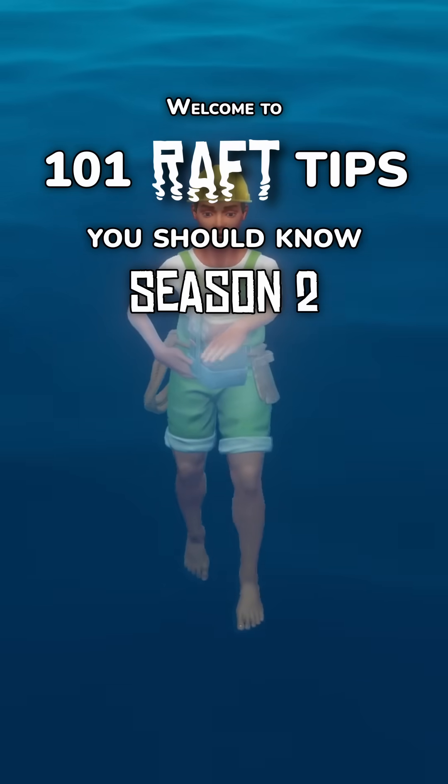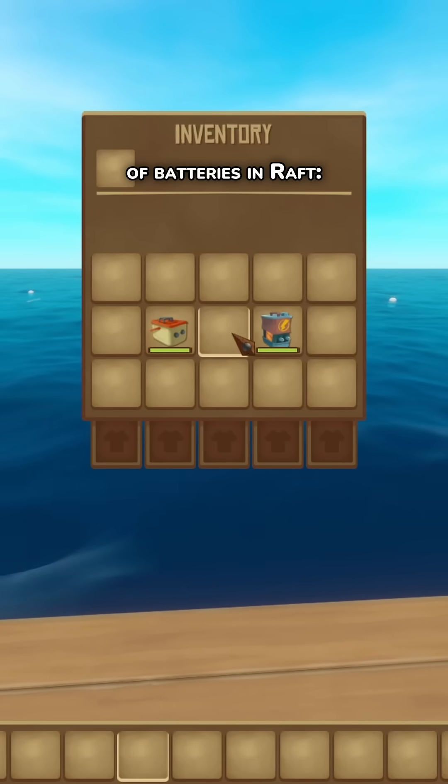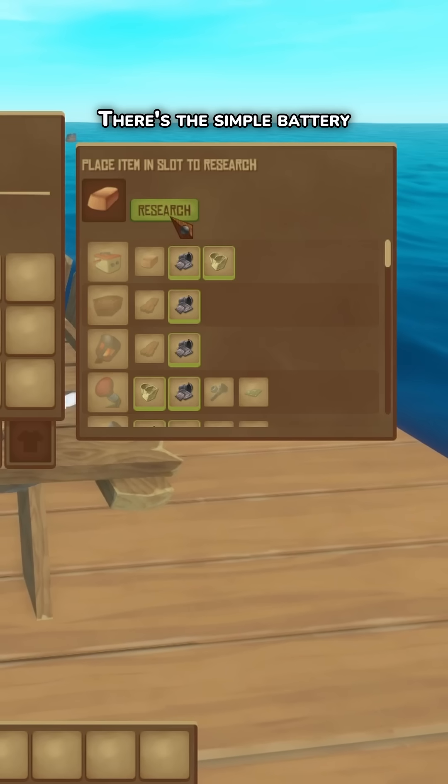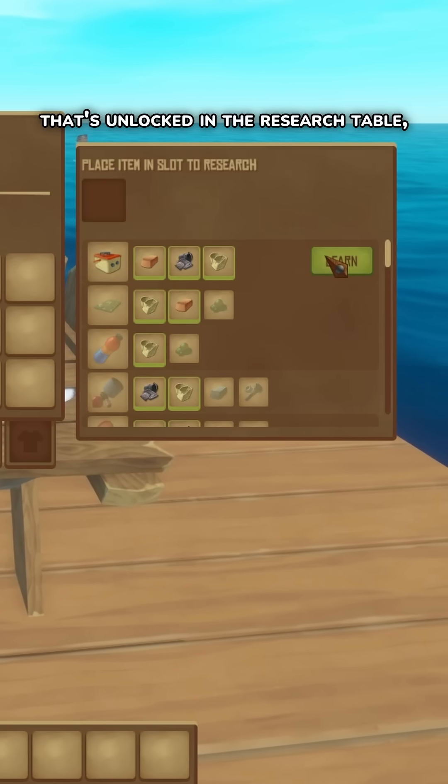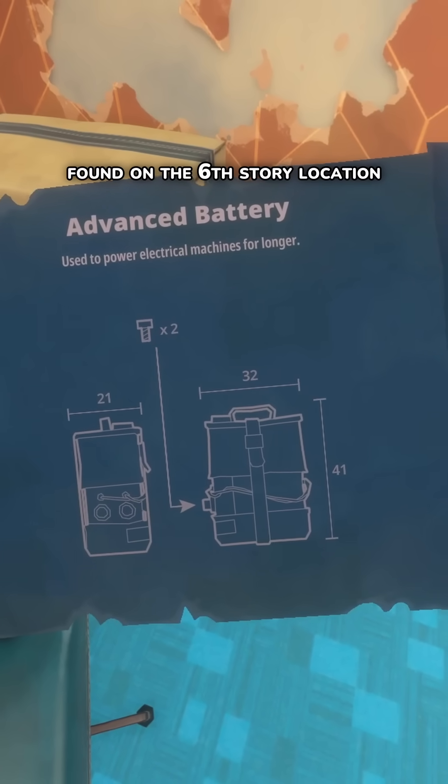Welcome to 101 Raft Tips You Should Know, Season 2. This is tip number 49: batteries. There are two varieties of batteries in Raft. There's the simple battery that's unlocked in the research table, and there's the advanced battery that's unlocked via a blueprint found on the six-story location.